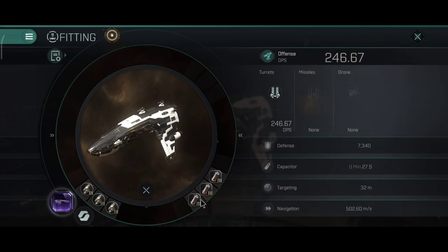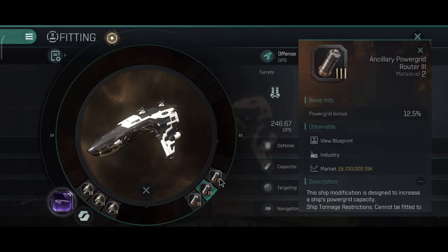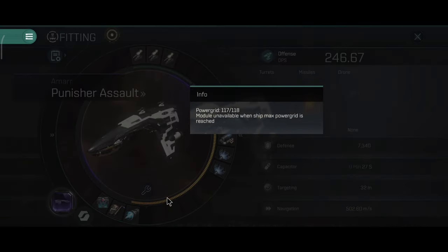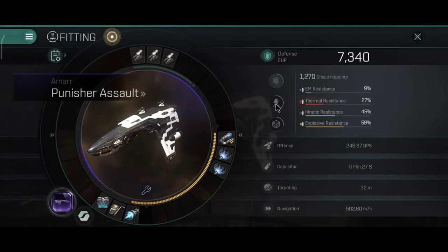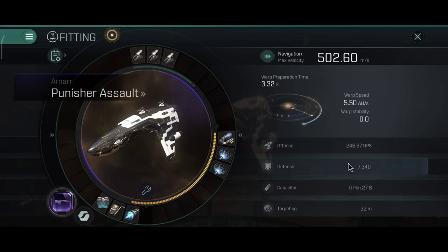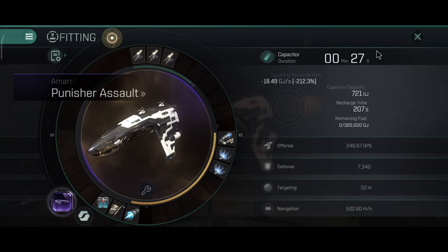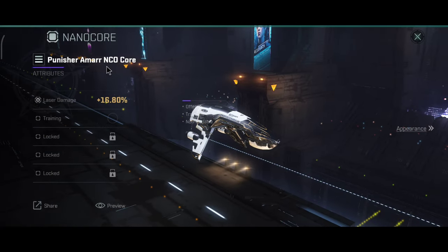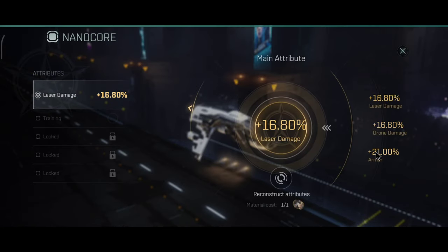For the rigs I have two laser boost aerators and one collision accelerator. In the engineering rigs I have three ancillary power grid routers. You can go with tier one or tier two rigs — the difference isn't going to be that much, but the power grid might be a problem if you want to replicate this build. The armor resistance is really good for a frigate, the speed is also really good, but the capacitor at 27 seconds is one aspect I will have to improve.